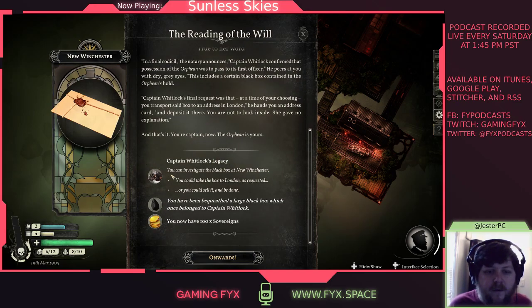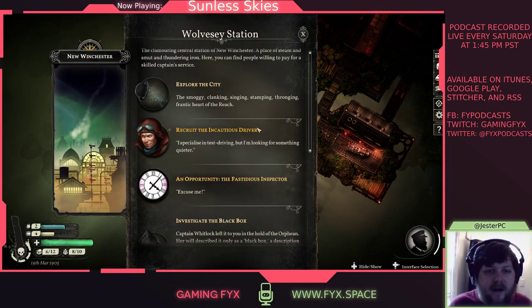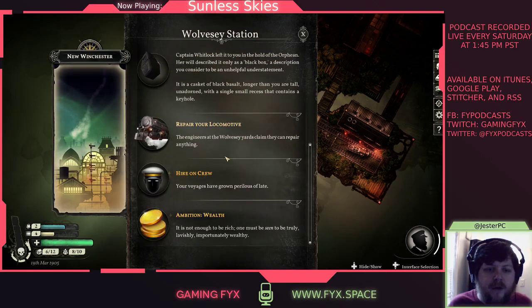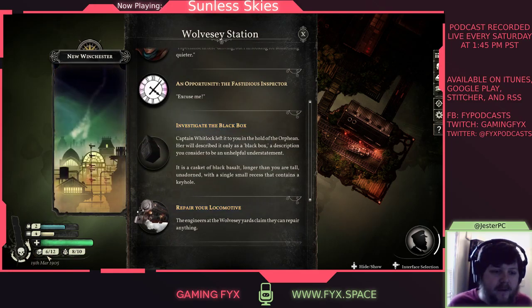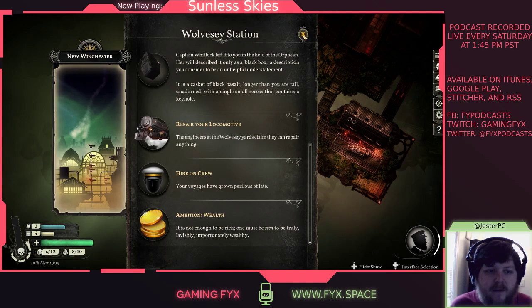Now we can go investigate the black box — take it to London, or sell it. We've been bequeathed the large black box and have a hundred sovereigns. Now we're in Wolvesy Station. This is how you interact in this game and in Sunless Sea, though the interface here is a lot prettier. You can find jobs, get repairs, hire crew — we have supplies and crew ratings to manage.